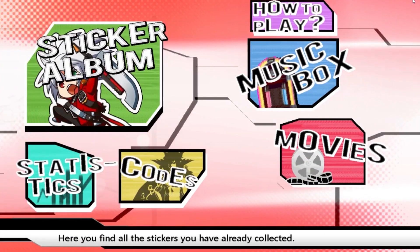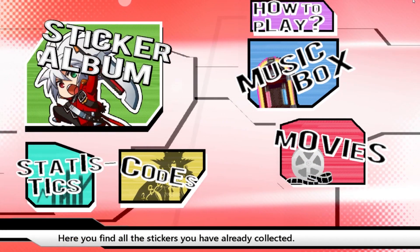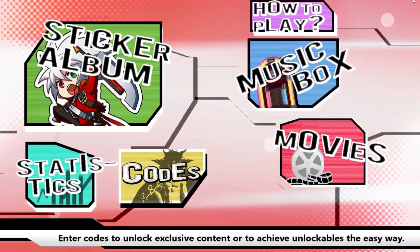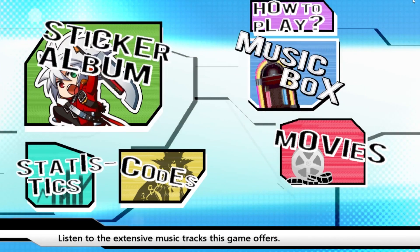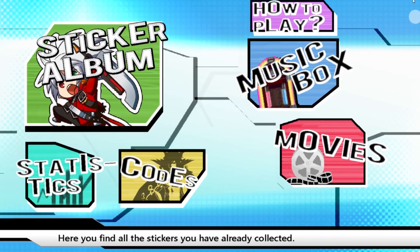Let me check out the vault real quick — wow! It's got stickers! Stickers, movies, cheat codes, statistics — there's even a how-to-play mode? What in the what? How many stickers are there? There are 300 stickers? Let's check out how many characters there are.